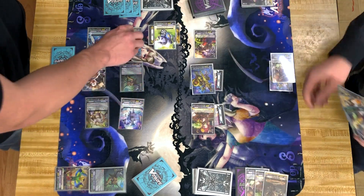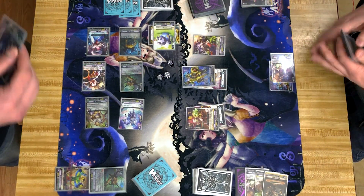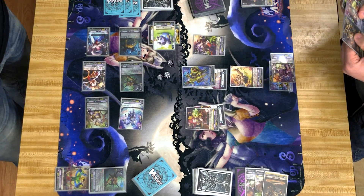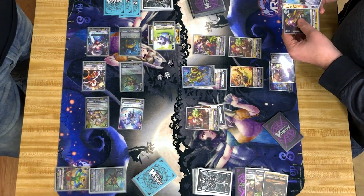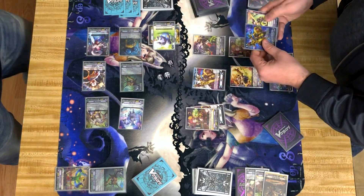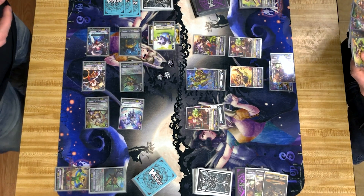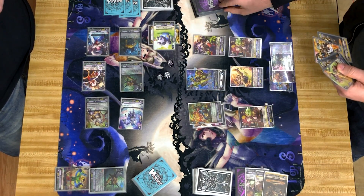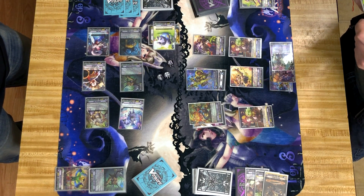Good — pass turn. Stand and draw. Pull, pull, skill. Last two draw — worth everything. Pull, skill, bind, draw.